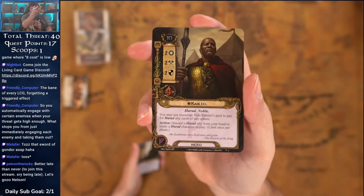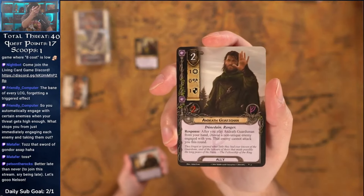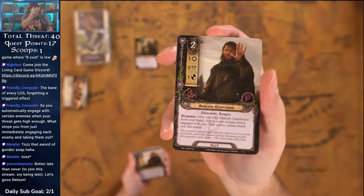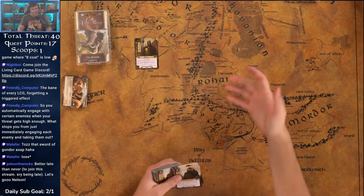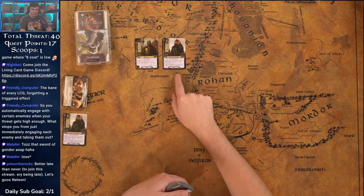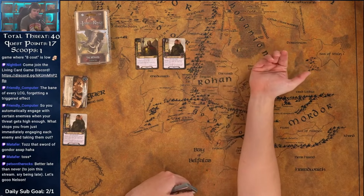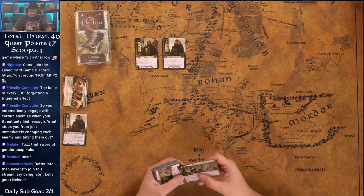I guess I also don't have a good grasp on what the Harad allies are right now. Speaking of Harad allies though — we got the Andurath Guardsman. This is not Harad, that's funny actually. Two-cost Dúnedain ranger, 1-0-1-2 stat line. After you play him from your hand, choose a non-unique enemy engaged with you — that enemy cannot attack you this round. That's cool. Dúnedain are all about having enemies engaged with you, and if you can prevent them from attacking that makes it a lot easier. Also we love two-cost allies because this can actually block two enemy attacks — you stop the first attack and then chump block. The fact that he has two health is also pretty nice from an indirect damage standpoint.